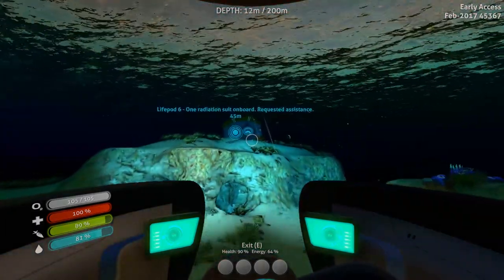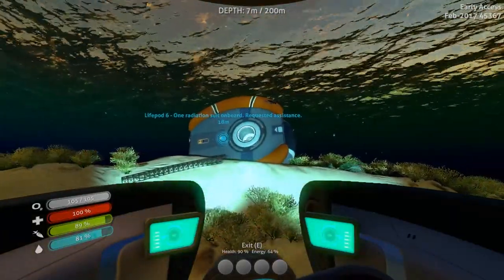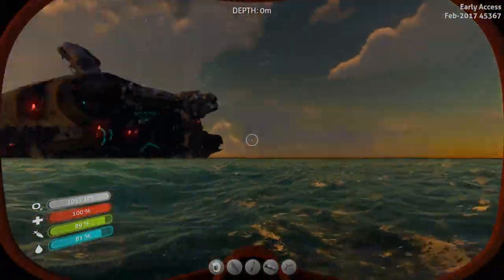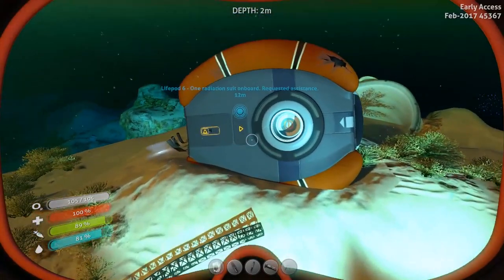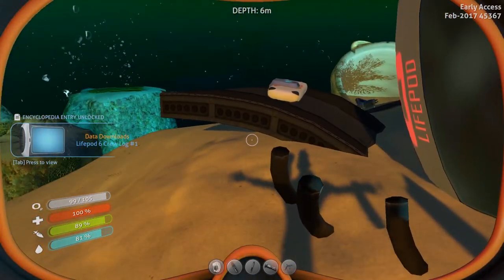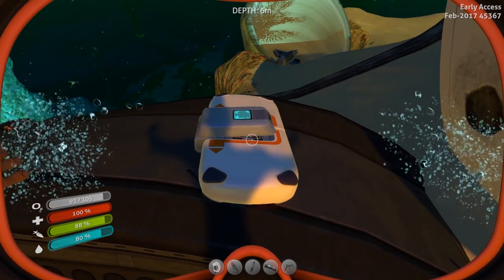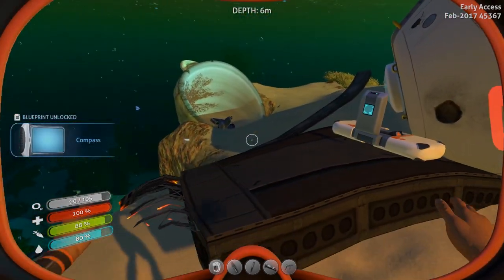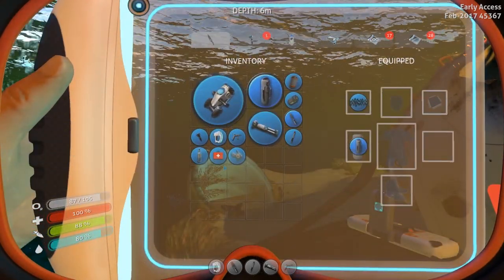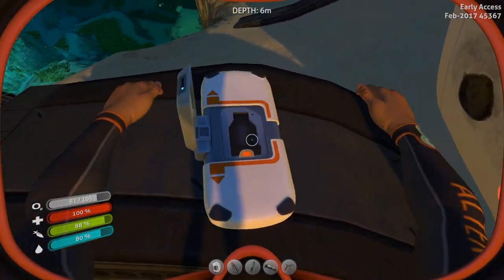I do like moving around at night time — they have done some improvements to the lighting. I was sure I was over here before, I don't recall seeing this one. Sun is coming up. All right, so what have we got on the outside? We have a PDA — Lifepod 6 crew log — we'll have a look at that. A compass! Beautiful, I will definitely take that. Is that already plugged in?